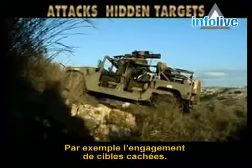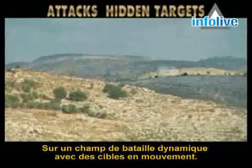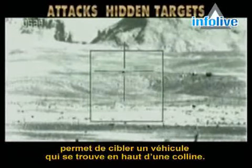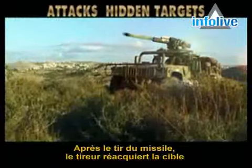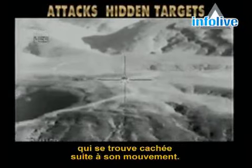Fire and Forget Plus provides unique benefits that the Fire and Forget missile cannot achieve on its own — it attacks hidden targets. The battlefield is dynamic and targets are constantly on the move. The Spike in its Fire and Forget Plus mode enables the gunner to lock on the ridge where the target previously stood, fire the missile, and during flight, update the lock-on to the newly positioned target.